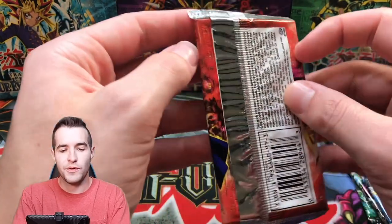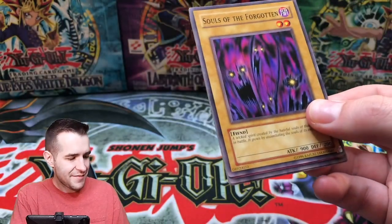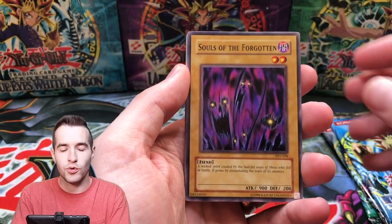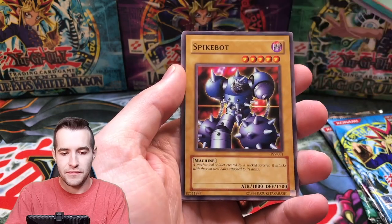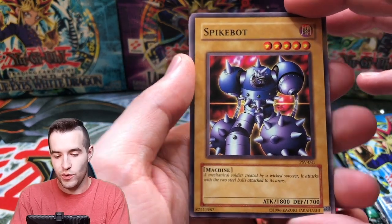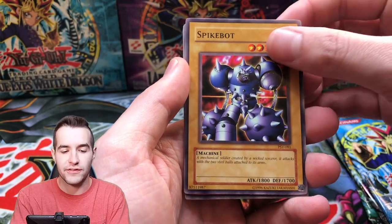Pharaoh's Servant — can we pull something insane? Buster Blader, come on guys. Souls of the Forgotten, a Gust, Insect Barrier, Spike Bot Classic. Just check that guy out — he's awesome. Why is he five stars though? This guy should be more than 1,800 attack; he's a Spike Bot.